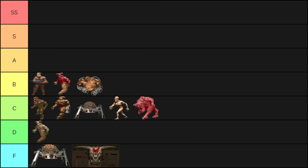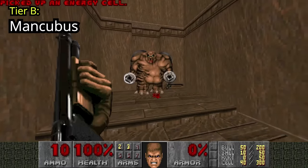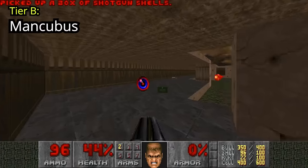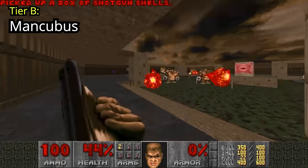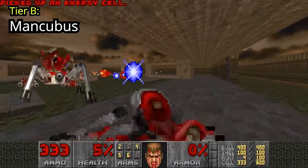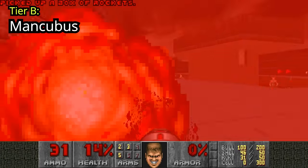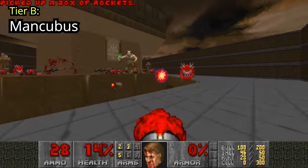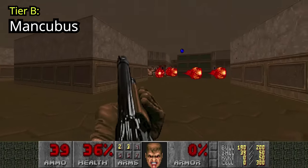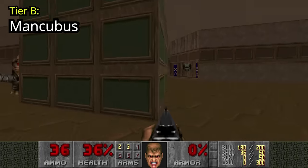The Mancubus' damage output is unreal. He's very good at blocking your path and can soak up a lot of damage — dust off those dodging skills because you're gonna need them. In Map 7, Dead Simple, they will start respawning too when the Arachnotrons join the party. When going for the BFG in Map 9 they'll make you dodge a lot of fireballs. The main building in Map 12 is full of them and if going for all secrets, you get to meet them quite a few times and they're not friendly.